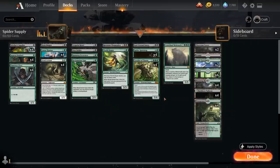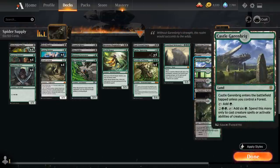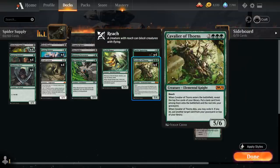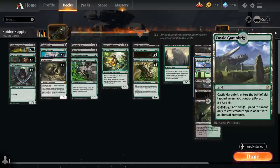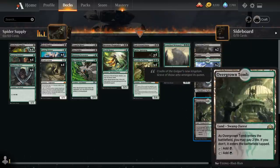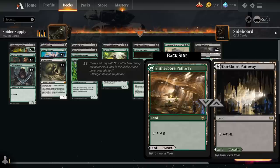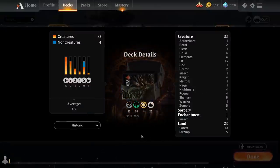We have one Crater Hoof Behemoth as our finisher, four copies of Cavalier, and four copies of Spider Spawning. The mana base has 23 lands including two Phyrexian Towers — great with Stitcher Supplier to sacrifice it for double black — two Castle Garenbrig for activating Fauna Shaman and Fiend Artisan in the same turn, four Overgrown Tomb, four of the black-green Pathway, four Blooming Marsh, six basic forests, and one basic swamp.